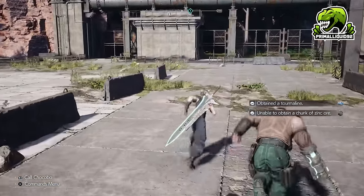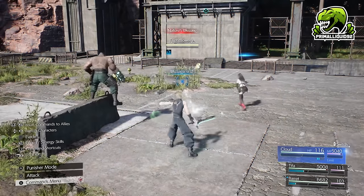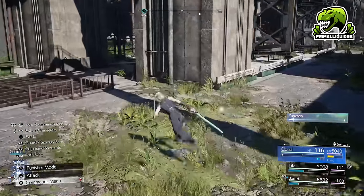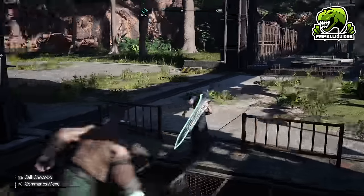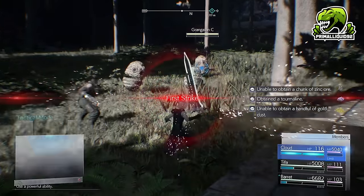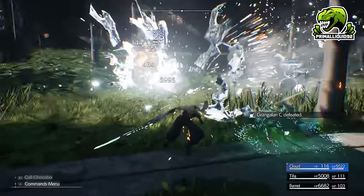This saves quite a lot of time compared to the previous method. One, we're not actually fast-traveling to a different region and then fast-traveling back, so we're saving time on all of that. We also don't have to waste time moving the cursor over the map, which does save a little bit of time. And of course, we're not running all the way over to the other two groups — we're only doing this in a very, very small circle.